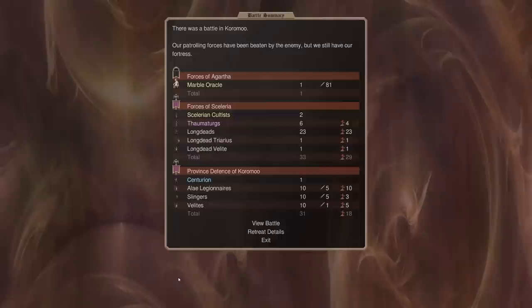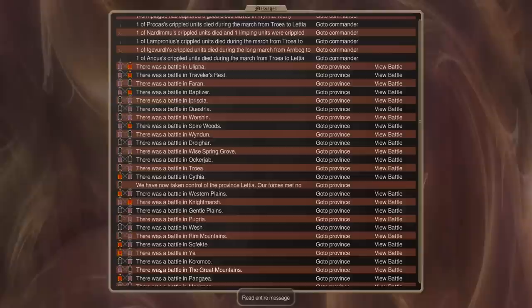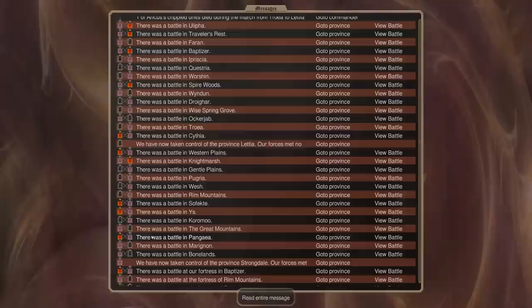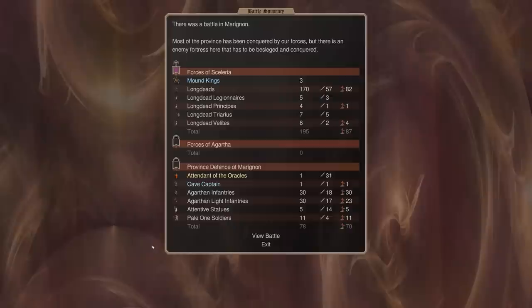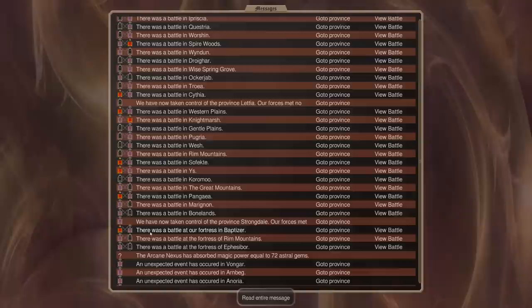The Bane Lord is kind of wrecking havoc on us. Another Marble Oracle comes in — this time we were not so fortunate; he killed a bunch of stuff on my back line. We take one of Agartha's provinces, though we lost a fair amount of guys. Then we took another of Agartha's provinces — Marignan — so we are on top of Marignan's cap. I think this is the middle pocket of the map and we're having a lot of success raiding there.